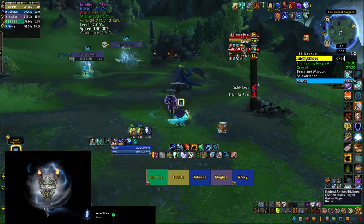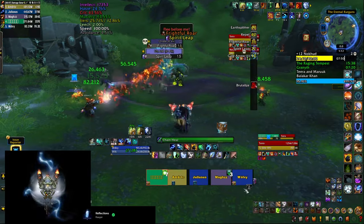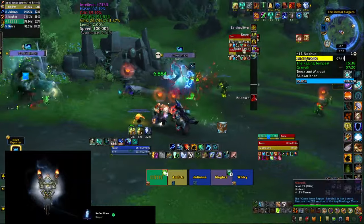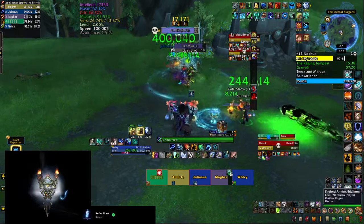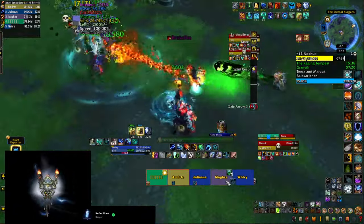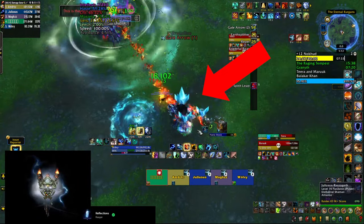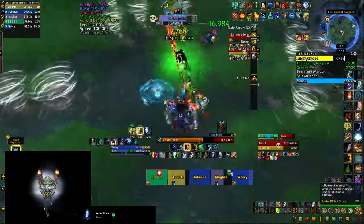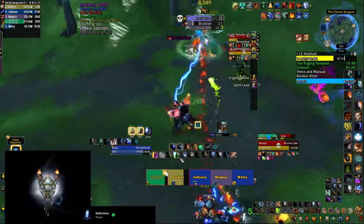That allows you to summon the third boss — Terra and Maruk. Terra doesn't move; she fires Quick Shots doing single-target damage to random players and randomly jumps to a new location. Maruk casts Frightful Roar — a big purple circle on the ground; stay out of it or you take damage and get feared. He also casts Brutalize, a tank buster your tank needs to mitigate. At 100% energy Terra marks every player with Gale Arrow — stack these before they expire; when they do they summon tornadoes that knock you back and do a lot of damage. Stacking makes the tornadoes easier to dodge.